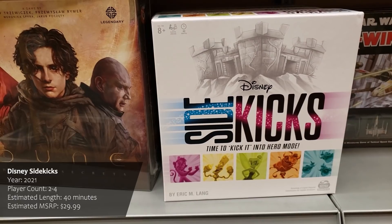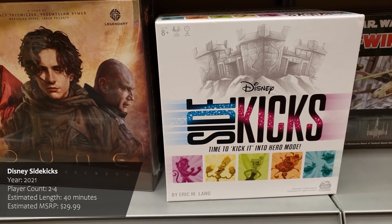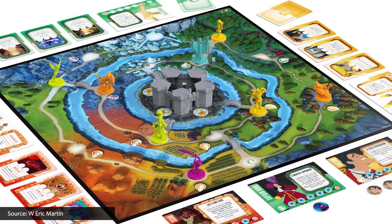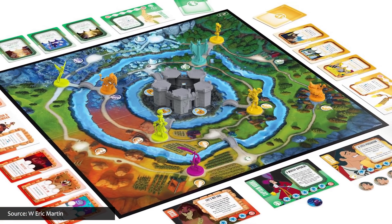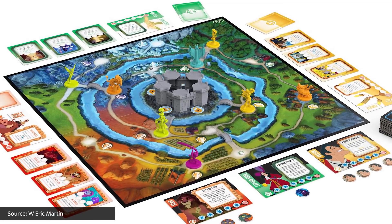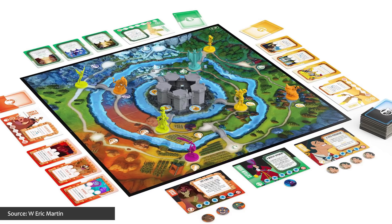The Disney brand also seeped into quite a few other modern titles, such as Marvel Splendor — which generally plays the same as original Splendor but introduces a new endgame trigger, victory conditions, and a tile passed between players. And there's Codenames Disney, a version of the award-winning game Codenames that exclusively features Disney characters, offering familiar ground to introduce this fantastic party game to players not fully immersed in modern board games. Also worth mentioning is Disney Sidekicks, a cooperative game where players take on roles of sidekicks from famous Disney films, battling villains, rescuing villagers, and facing unique villain challenges each session.